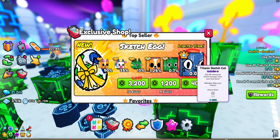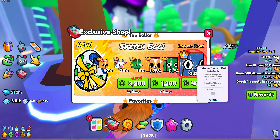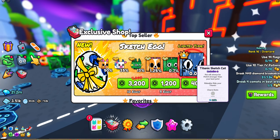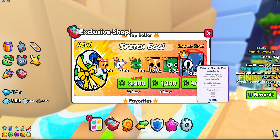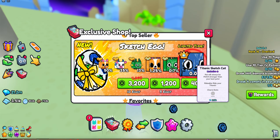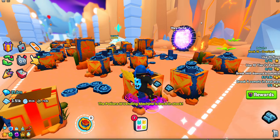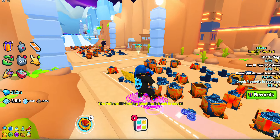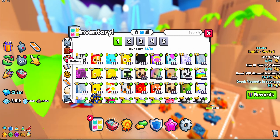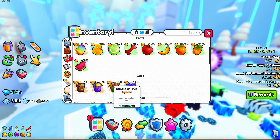They should definitely change this exclusive bag — if they don't, I'll be very angry. It just looks a little ugly. But the Titanic Sketch Cat is sick... well, it's not sick at the same time because it's a Titanic, but in my opinion it's the ugliest. They better come out with a smarter idea — instead of the Forever Pack, it's the waste-of-money pack.